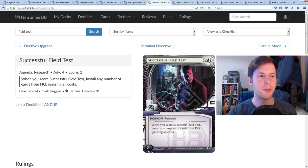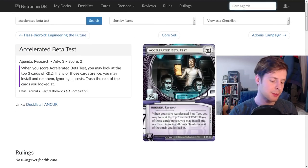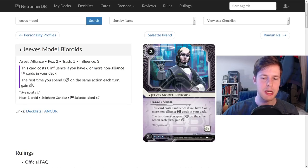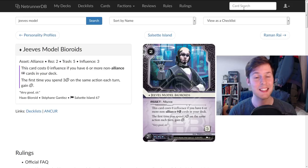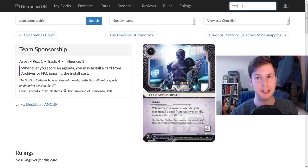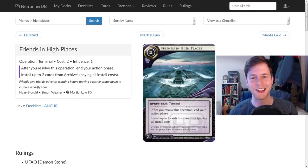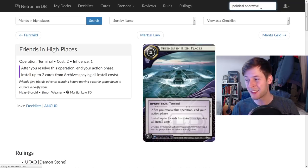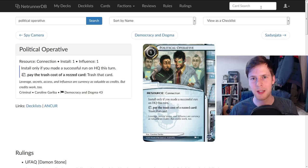You can also score a 5-3 with this. You play a Biotic Labor, and on the table you have a Jeeves Model Bioroids — another card that's way more expensive to trash than it is to rez. When you play Biotic Labor, you install your 5-3 agenda, advance it three times, get another click, advance it two more times with Jeeves, and you just fast advance a 5-3 agenda from hand. That's such an easy win condition. HB can recur cards near endlessly with things like Team Sponsorship — another very expensive must-trash asset — and Friends in High Places.